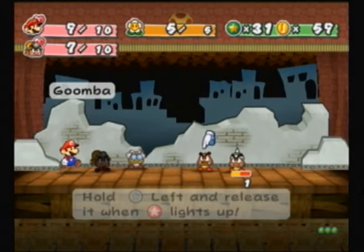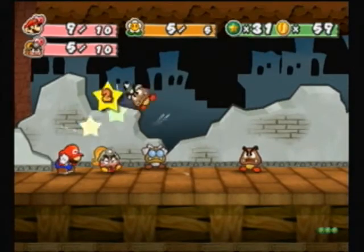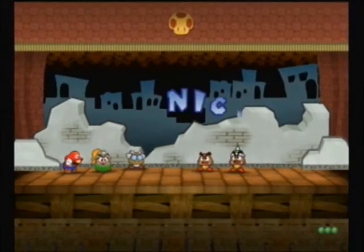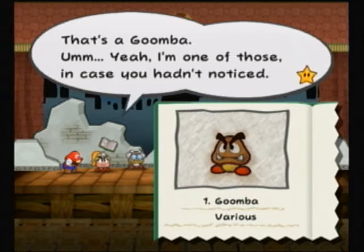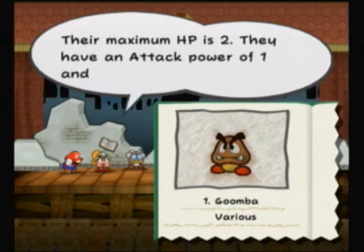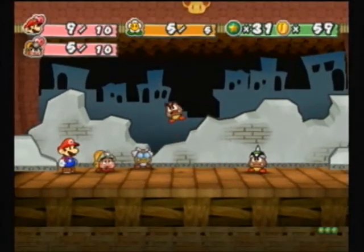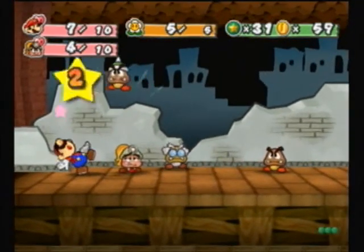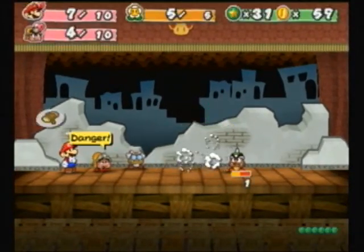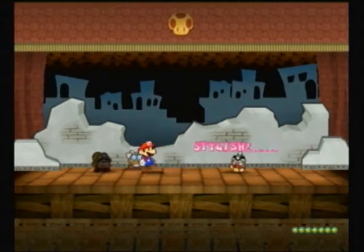There's a way to get around that later in the game, but I can't hit it right now. I'll just defend here. That was a Goomba — maximum HP is 2, attack power is 1, defense is 0. Goombella is hurt — I suck at this game currently. I keep trying to do the harder action command when I could just jump. Double stylish — I forgot about that!